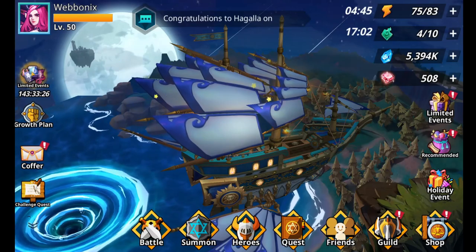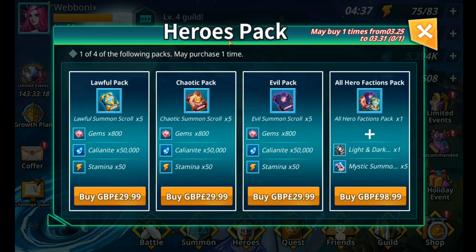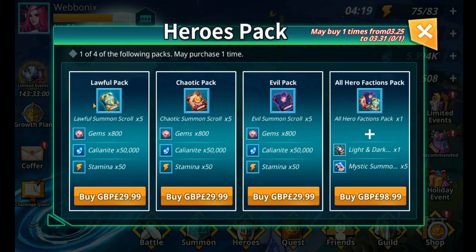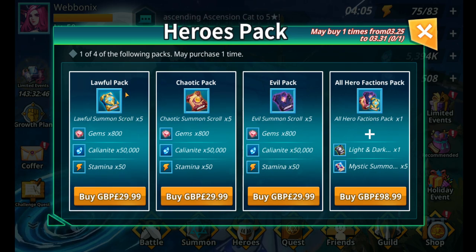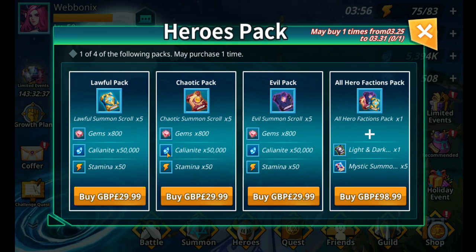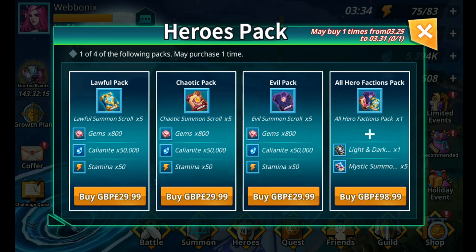Let's compare this to some recent packs. Looking at the limited event deal packs — the hero packs — they're asking 30 pounds. For that you get five summon scrolls for three-to-five star heroes of a certain faction, 800 gems, 50,000 Kalonite, and 50 stamina. Comparing to the event, we're getting six summon scrolls that can summon between three and five star heroes — so the same percentage chances — but we're getting one extra scroll in the event.